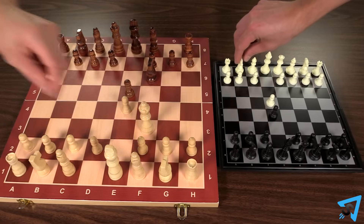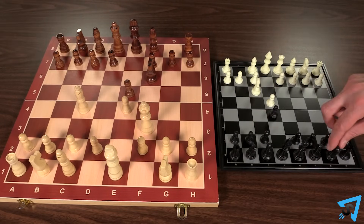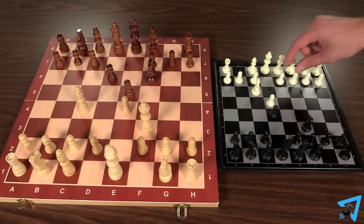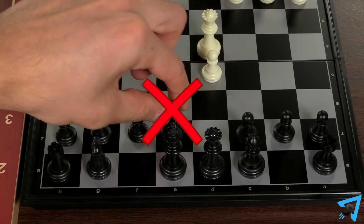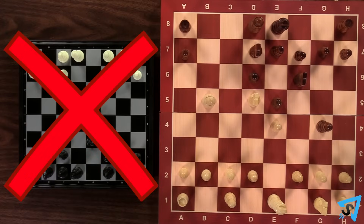Each board's game runs independently from the other board. Each teammate has one opponent who is directly across from them. Players are allowed to talk to their teammate with strategy or moves, but they may not touch a piece on the other board, nor may they change seats to swap which board they are playing on.